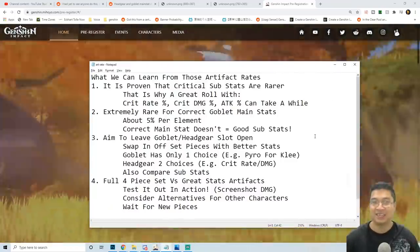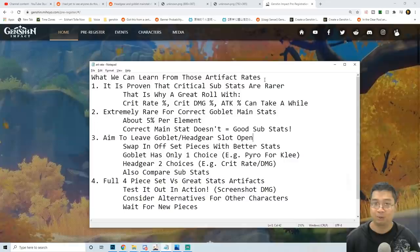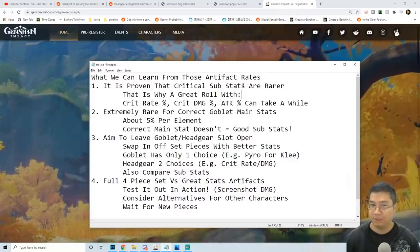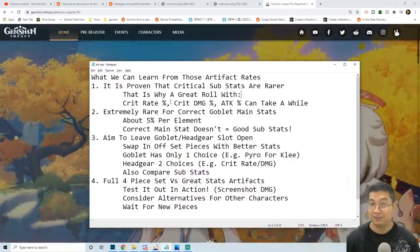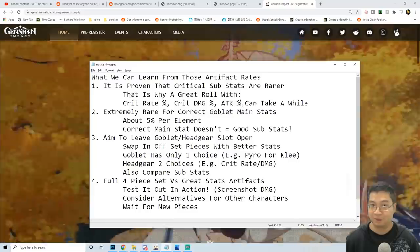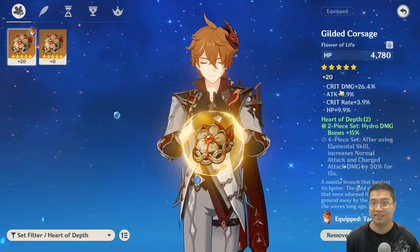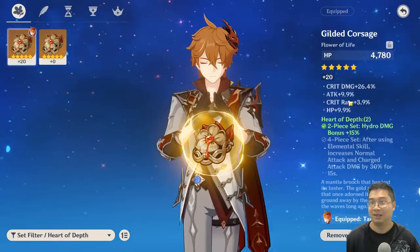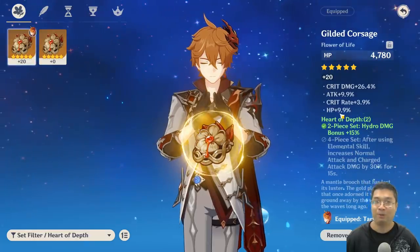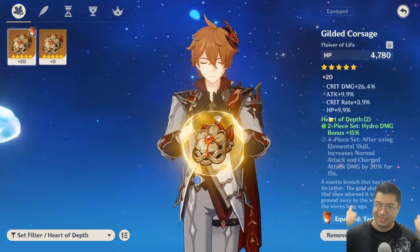To spare you guys from reading all that data, I made a small summary to see what we can learn from those artifact rates and chances. As I said earlier, the first thing we notice is that the critical substats — critical damage and critical rate — are much more rare. This is especially the case for having both of them on the same artifact and then also looking for attack percentage. That is why going for all three of those can be extremely hard. I'll show you one of my artifacts I found yesterday — I managed to get all three plus HP percent, and it rolled into a really good number. This is by far my best artifact, and it took me over 1,000 resin to find.